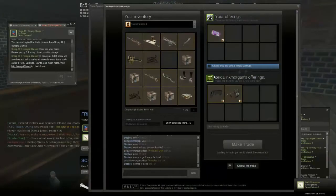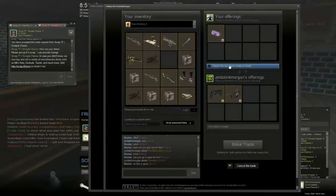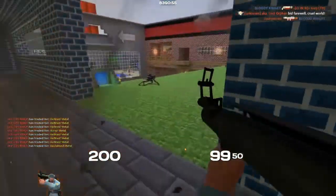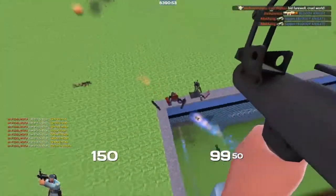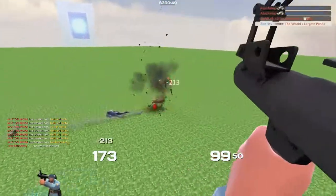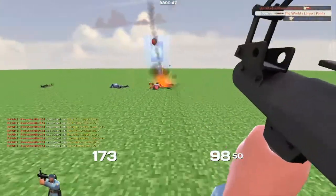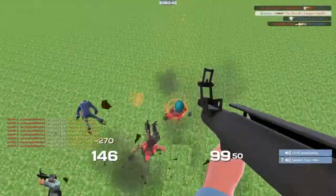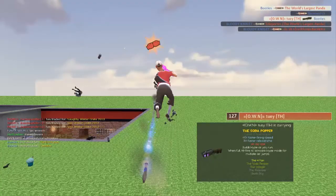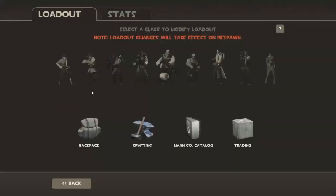Taking a Tommy Slav and a black box for my Criticola. I'll just take that offer because people like the black box and Tommy Slav, so I should be able to get a scrap each for them. I got the Criticola from a drop but forgot to record it. Just waiting for this guy to accept — on to the next trade.